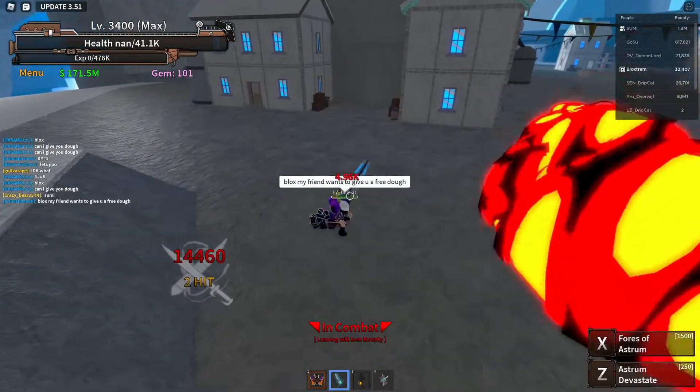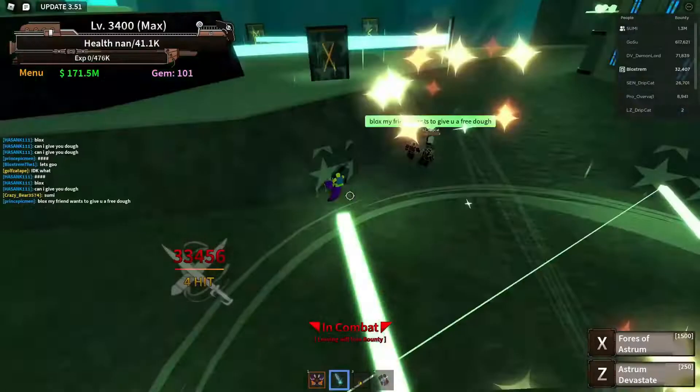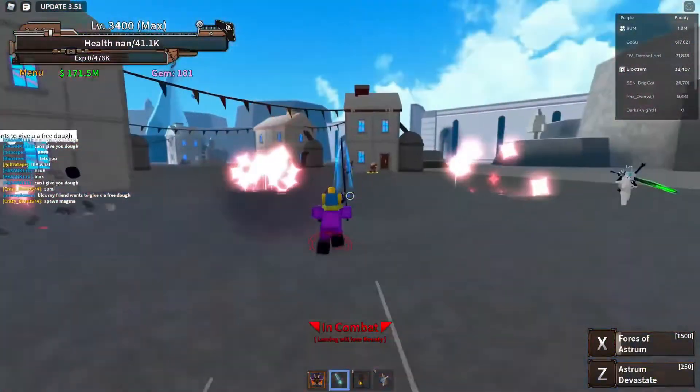It might actually shock you. For our very first code, we have Spider Cola. This gives you the Spider Cola shoulder pad. The Spider Cola is one of the coolest Roblox items in the game. You should get it now.